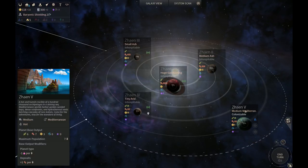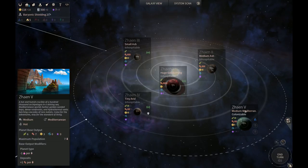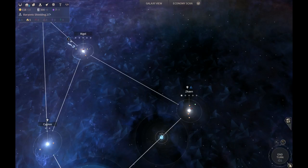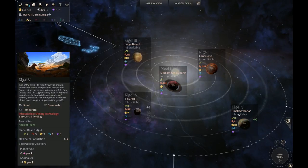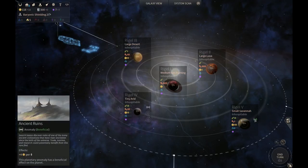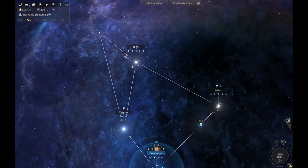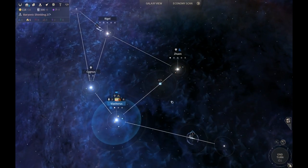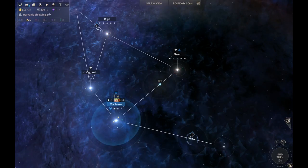Looking at the mediterranean planet - hover over it rather than clicking. It shows seven production and no science. Looking at the savannah planet, it's slightly better for science, production is worse, but it's got more dust, and we have a dust production bonus from the ruins anomaly. It's a tough choice either way. Position-wise the savannah is better. For the long-term viability of the system, we'll have to prioritize getting another colony ship. You can leave your colony ship there for two turns and you should be good.